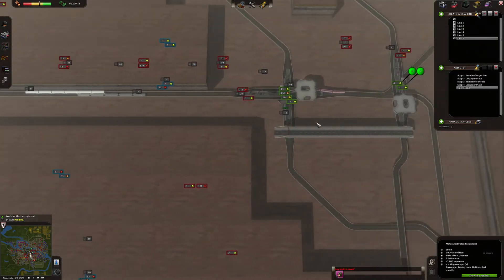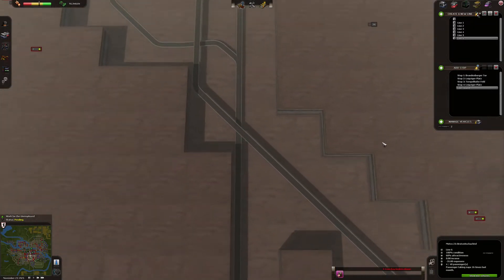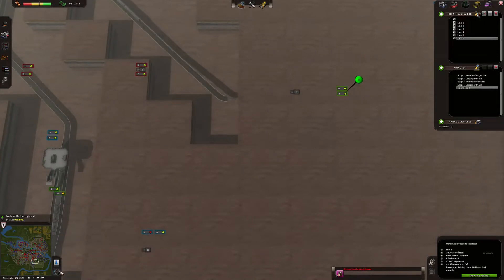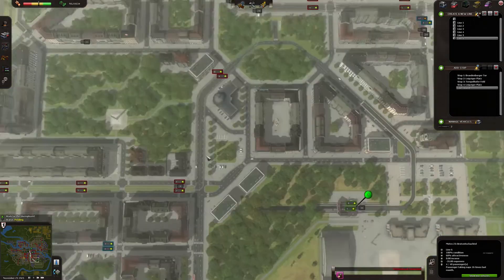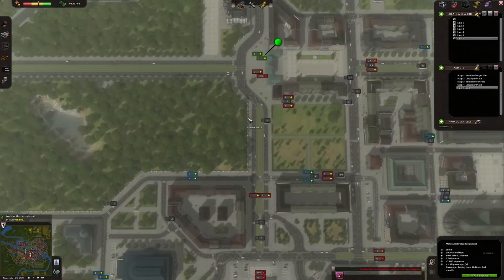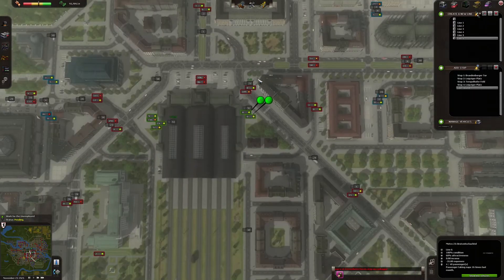So you have a line that needs to be created. You need to transport people from, let's say, the airport to the city center — and that's it. It doesn't have to be anything connected to what you already have. The existing lines — it can be totally something new, like this. We created a new subway station, a new subway line, everything new, without it being connected to anything existing.